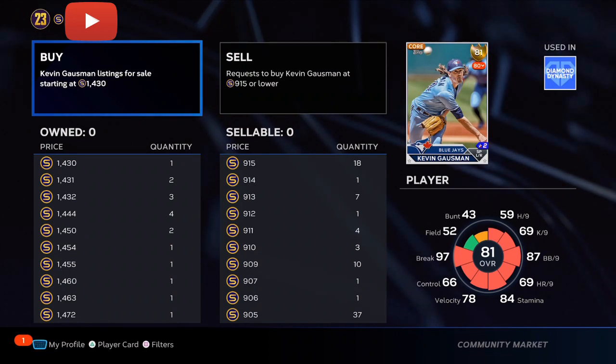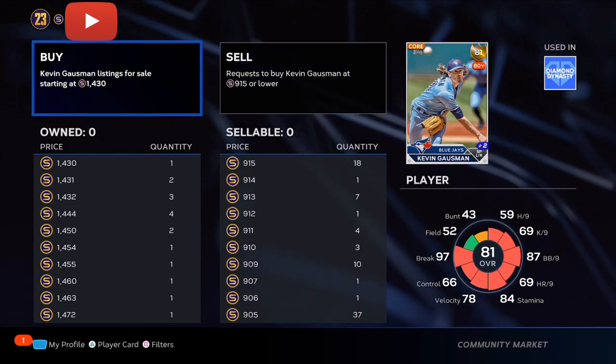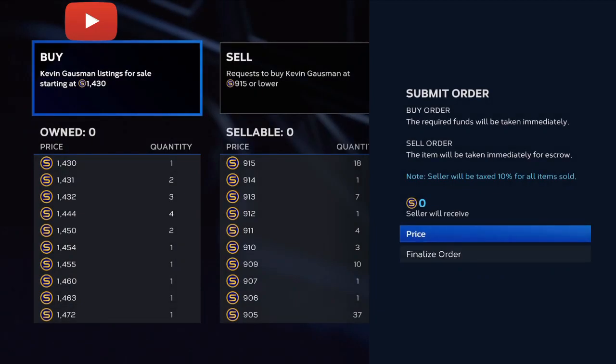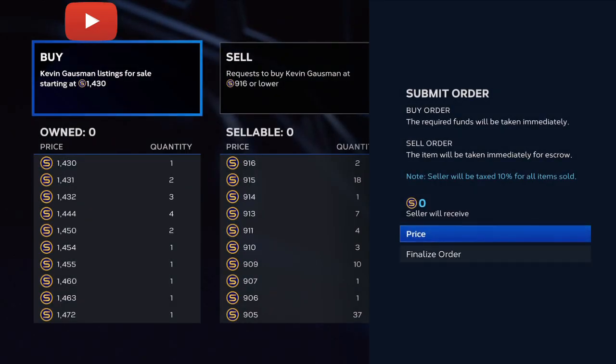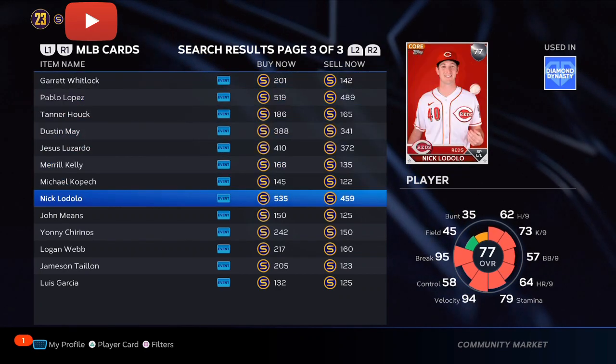Right now, Gausman is very cheap. This card has the potential to go up to 2,300 to 2,400 stubs. If you are getting him for 1,000 stubs or below, you are going to be making a lot of profit — over 1,000 to 1,100 stubs per card.